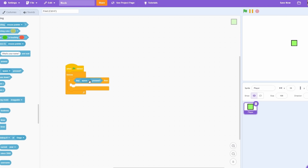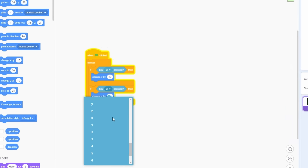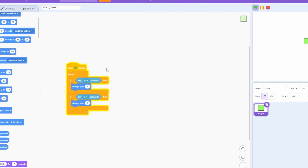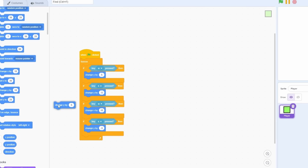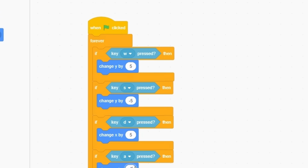I'm coding this as if I'm a noob, so for movement: if key W pressed, forever change Y by five. I'm not going to use variables for movement right now. Right-click duplicate, replace with X and D for A and D keys - change X by five and negative five. If we go here we can see we can move around, and yes it looks really choppy, but that's what you get when you're a noob.